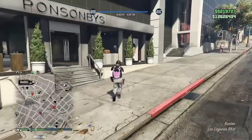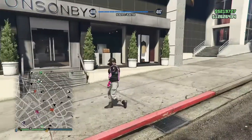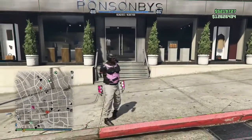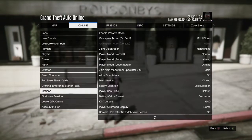When you're ready to start the glitch, come over to the clothing store and put your spot location at last location. Go ahead and put on the outfit that you don't want to lose, then hit your pause button, go to Online, and go to Swap Character.